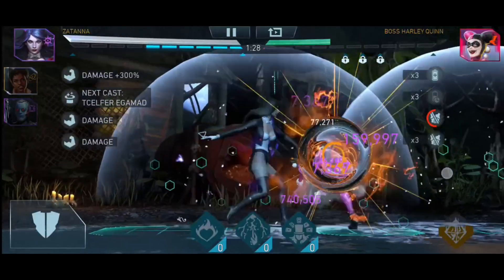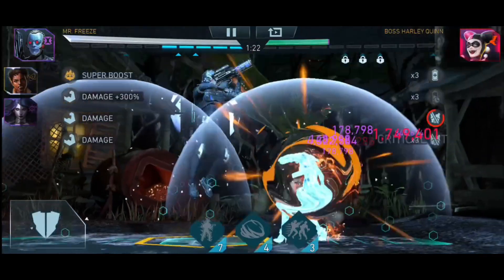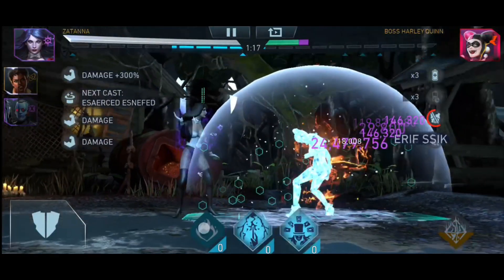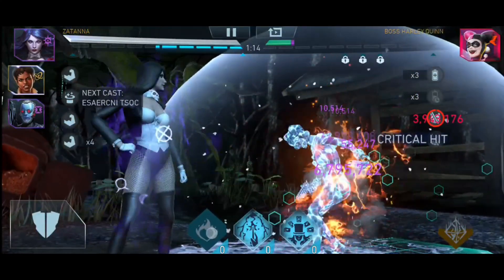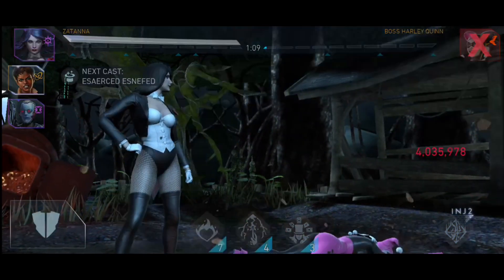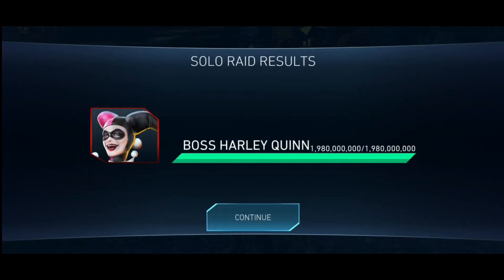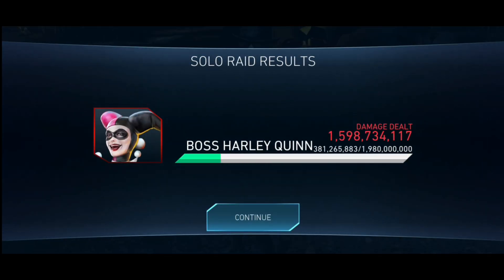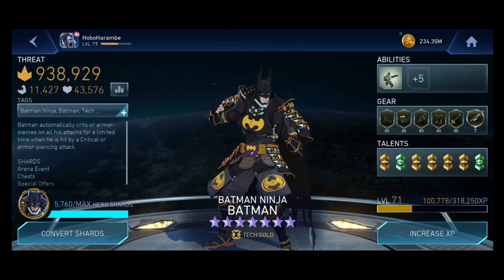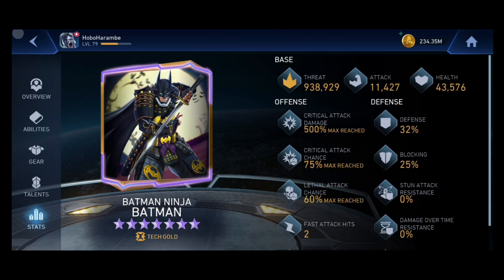Some of you may be tempted to use Classic Wonder Woman with Mr. Freeze, but I'd say that's a waste if your Mr. Freeze is ascended. If he's not ascended, then yes, you could use Classic Wonder Woman in place of Vixen. But once Mr. Freeze is ascended, you don't need her — a tech character that's ascended gets 200% critical attack damage, which I believe is the cap. I've done tests and didn't get anything above that cap.